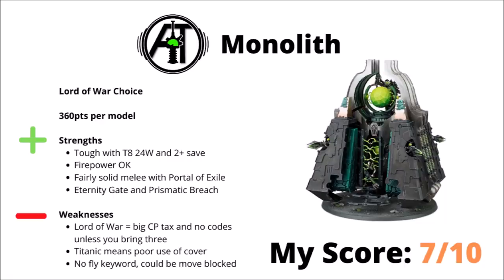I think that the Monolith isn't really all that bad a unit — it mainly just suffers from being in the Lord of War choice. It means that if you're taking one, you need to pay three command points and give up your dynastic codes, and if you take three, you're spending six command points for the privilege. Titanic means it doesn't have amazing use of cover, and it doesn't have the Fly keyword anymore, just making it perhaps a little bit easier to move-lock than it was previously. Overall, I'd score the Monolith 7 out of 10 — reasonably solid for what it brings for the points, but likely to get overlooked for other options being a Lord of War.